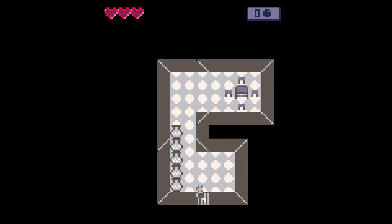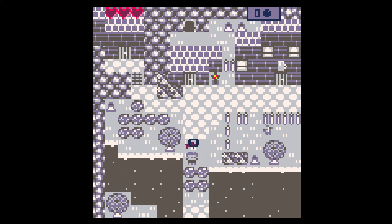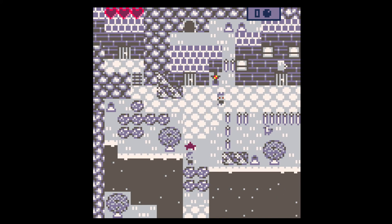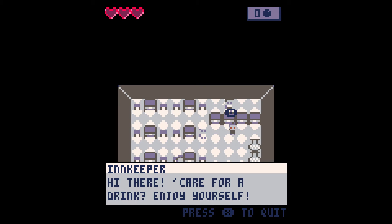We are here in the top left corner. That's maybe a torch or a lamp post or something. Can't interact with that and I don't appear to have any weapons — just a mostly empty building. There's this guy with an icon. That is an interaction and that's Tom. His name is Tom and he needs a key and he has something for us. So where do we find a key? A mug — so that's like a bar or a pub or something. Kim — where are the guards? What guards? Innkeeper. Hi there. Care for a drink? Enjoy yourself.